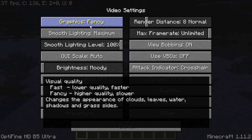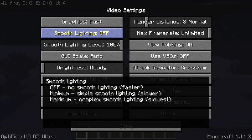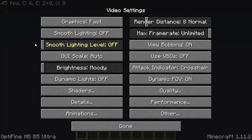Turn Graphics onto Fast — look at that, FPS is already going up. Then Smooth Lighting, we're going to turn off. Now guys, all of this is a sacrifice: if you want higher FPS, you're going to have to sacrifice how the game looks, not how it works, just the visual quality, so you can play smoothly. So this will be the absolute best settings — Smooth Lighting Level down to zero.